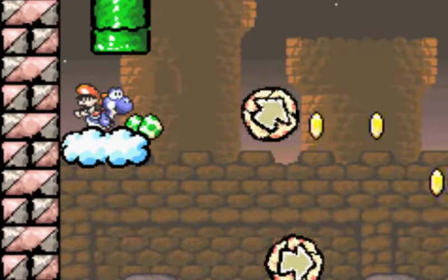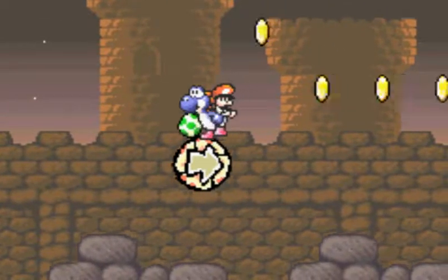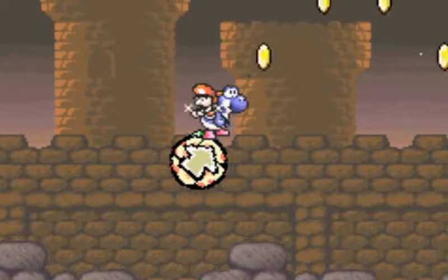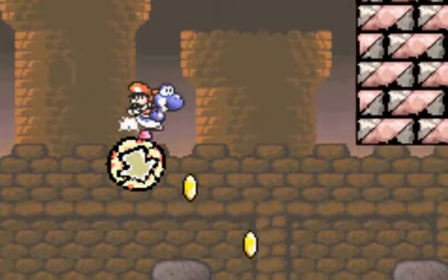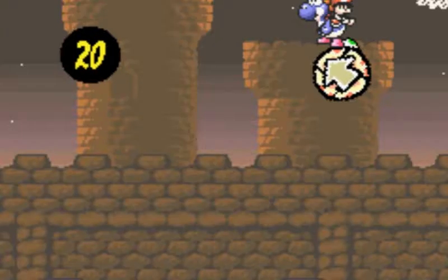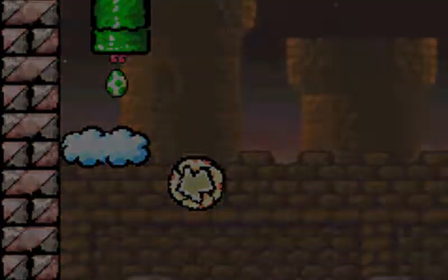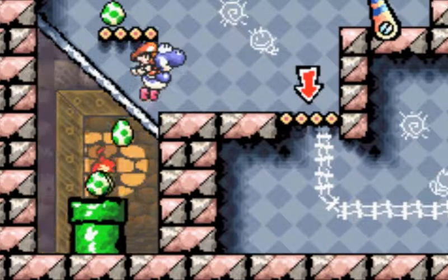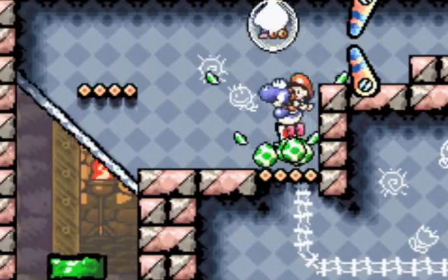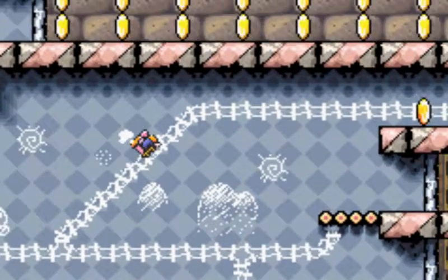Gotta collect everything. By the way, spikes are also insta-kill, so watch out for the spikes. Wait, what is this? Why do I have a feeling that's where I'm supposed to go? Before we go that way, let's make sure we grab everything that we can. There are coins in here. Alright, going down - wait, that's not where we're supposed to go, so let's go back this way. It's a choo-choo train portion again.